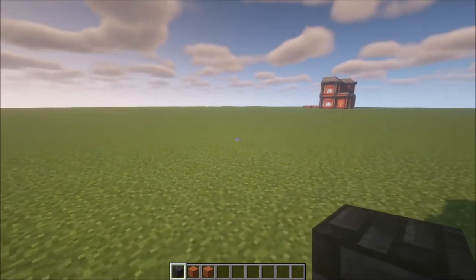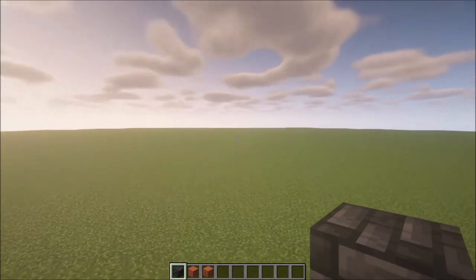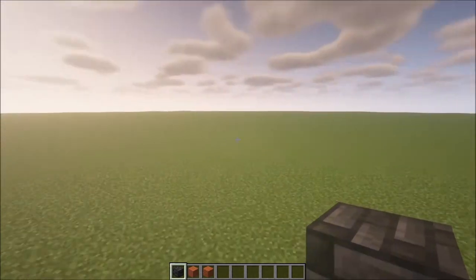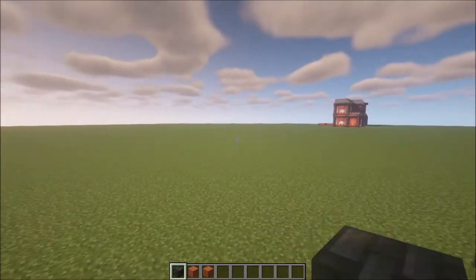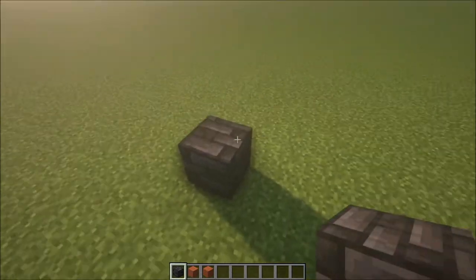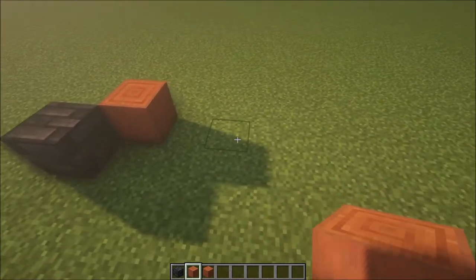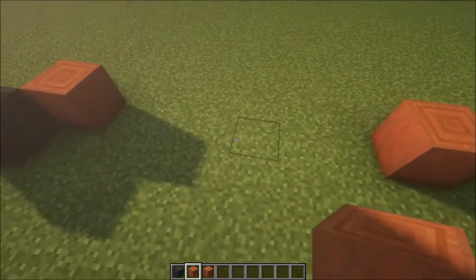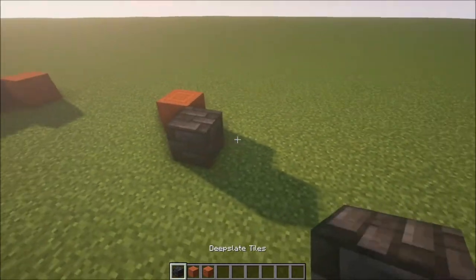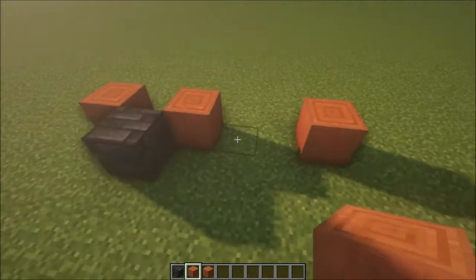The first thing we're going to do is outline the build, then get the first floor and second floor afterwards. We're going to build from left to right, so keep that in mind. Place a block here to start, then add an acacia wood block, skip six blocks, and add another one right there. Then add a block after that, and then we're going to build the entrance, which is going to be two doors wide.